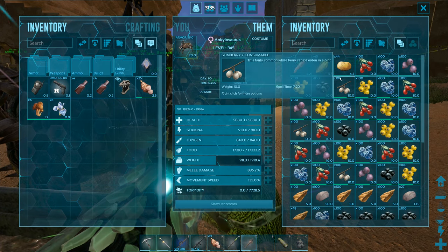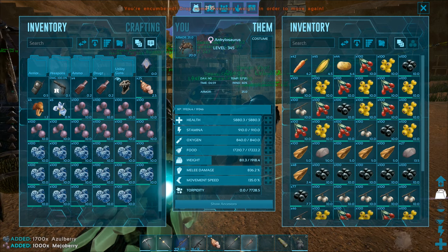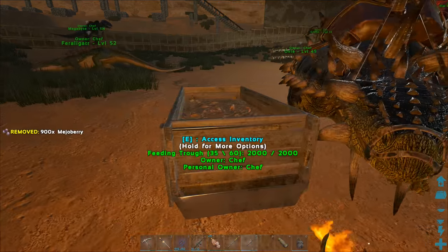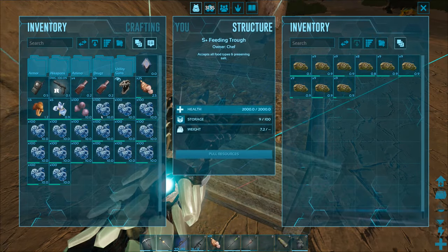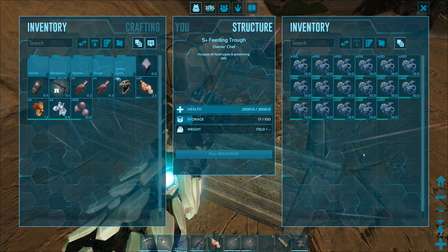The feeding troughs are completely empty. Let me put in narco berries and stim berries because we need to make more stimulants and narcotics. I'll fill these up with some berries and fill up some other troughs with meat shortly - we get a lot of meat from the T-rexes. Then I'm going to pause recording, wait for the T-rex to grow up, level it and the triplet Alpha Argies, and hopefully next episode we're ready for the Manticore.